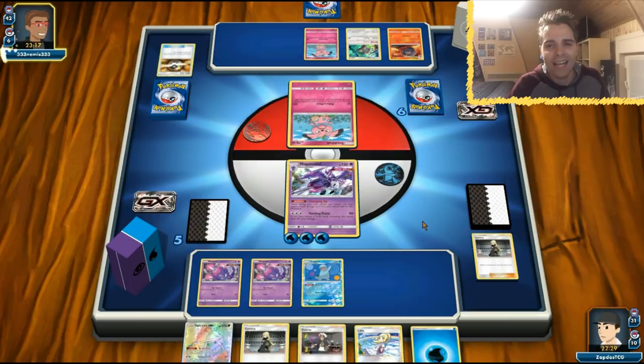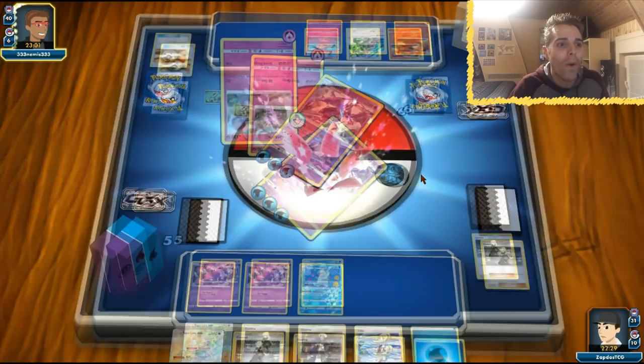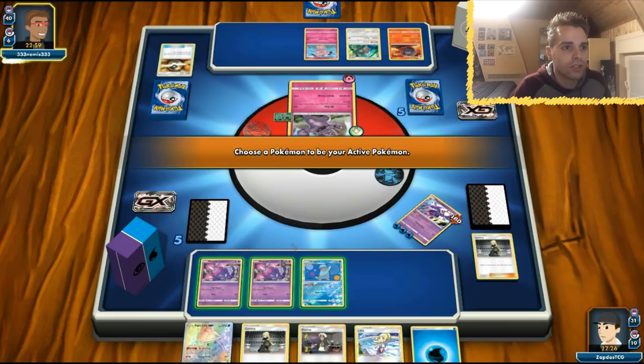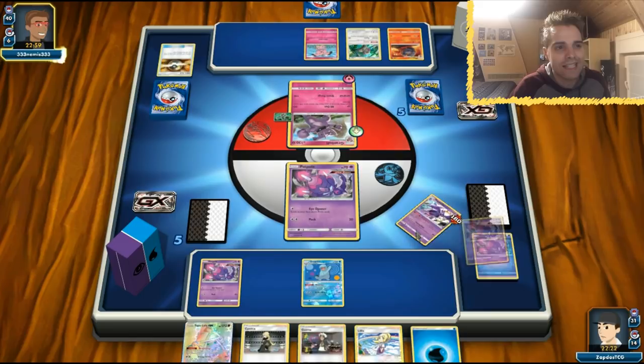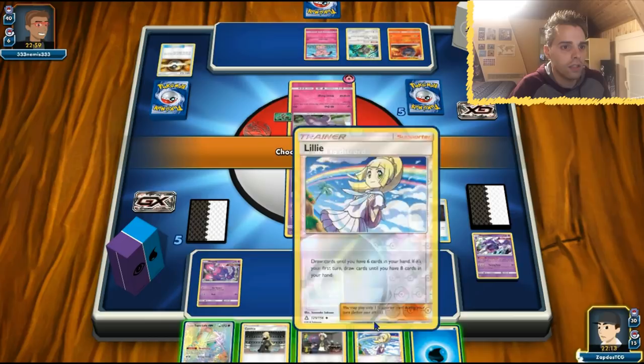With Smooth Over the opponent empties his hand and gets Energy plus Granbull. Bodybuilding Dumbbells as well — now we're in a lot of trouble. This Granbull will be doing 160 damage every single turn. We can use Naganadel to grab some energies, but we don't have enough. Cynthia is going to be the best plan of action. We have Woopers and good stuff, but no Aqua Patch unfortunately. We have another Naganadel we can grab to get energies onto it.